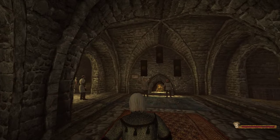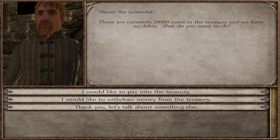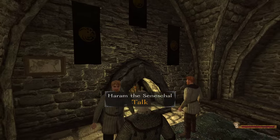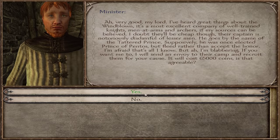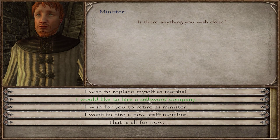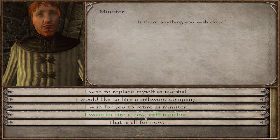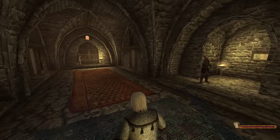Let's go back to the castle and talk to some of my advisors. Inspecting the treasury - we've got 21,000 coins, that's fine. As for the Windblown, I've worked with them before and they're not worth the coin. The Company of the Cat - not worth the money either; I can hire sellswords of my own and be much better off. I don't believe I can hire any more staff members, but eventually I'll replace the minister with a Hand of the King - we'll talk about that later in the series.